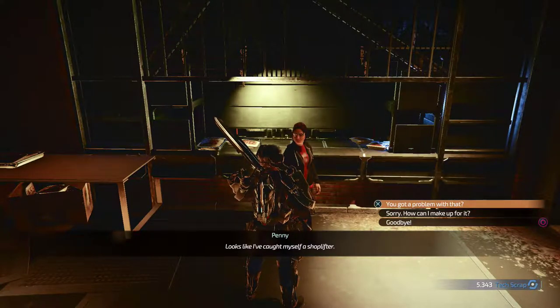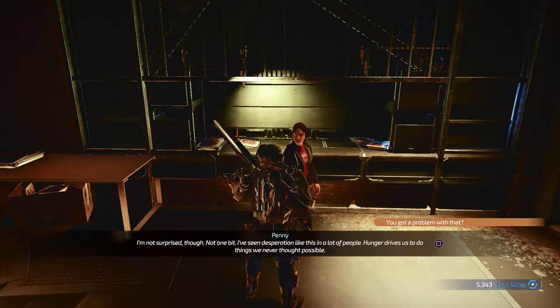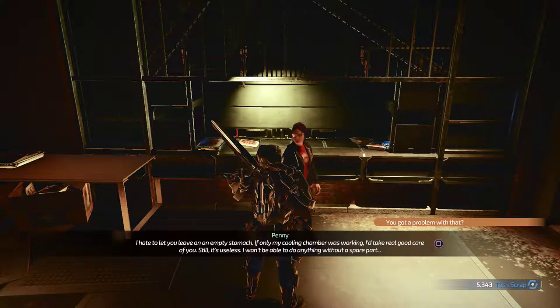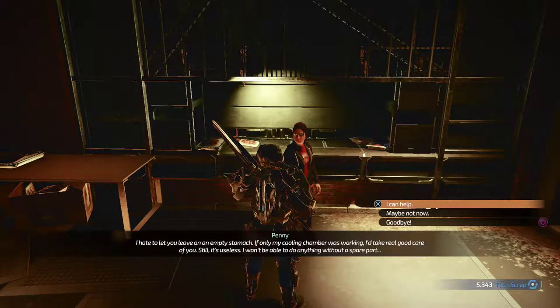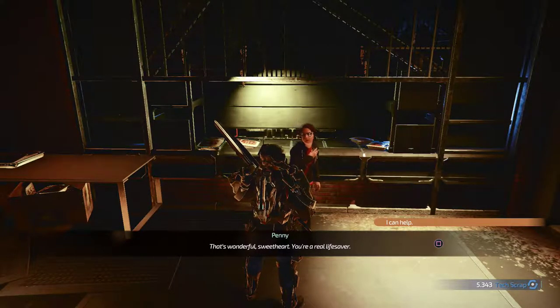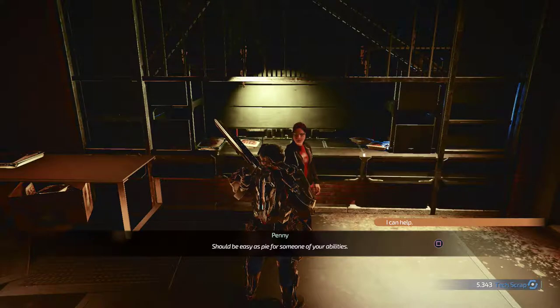NPC dialogue: 'My door is open to everyone, sweetheart, but this is outrageous - looks like I've caught myself a shoplifter.' 'I've seen desperation like this in a lot of people - hunger drives us to do things we never thought possible. I hate to let you leave on an empty stomach. If only my cooling chamber was working I'd take real good care of you, but it's useless - I won't be able to do anything without a spare part.' 'I can help!' 'That's wonderful sweetheart - you just have to find one of those bots scuttling around Port Nixon and salvage a spare part. Should be easy as pie for someone of your abilities.'